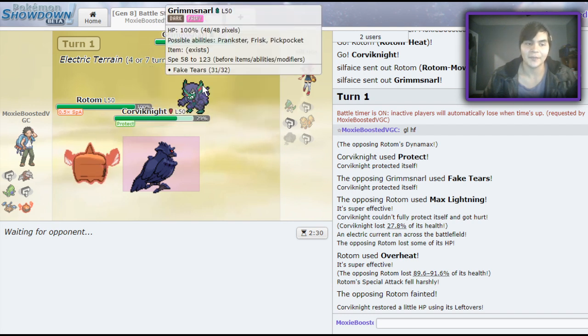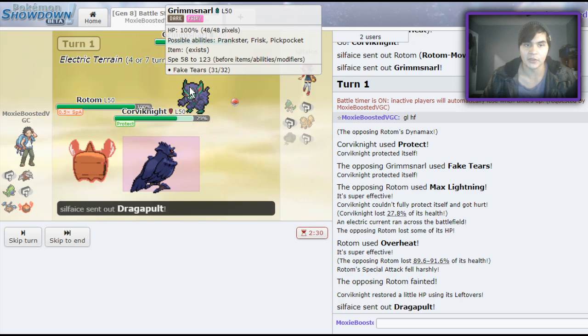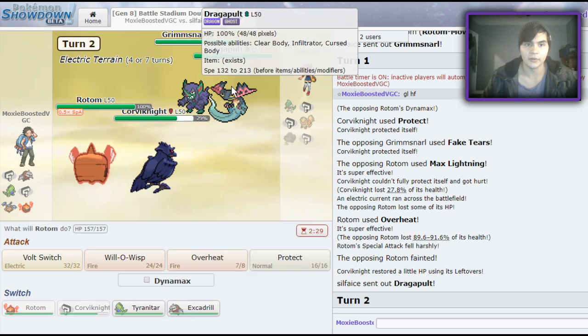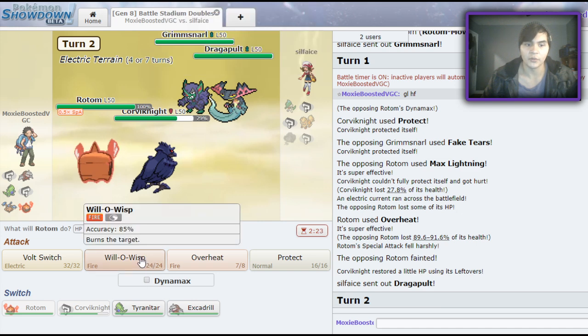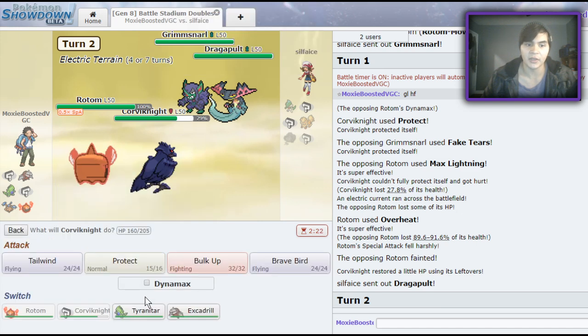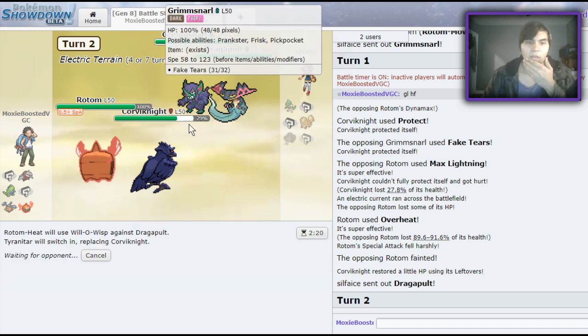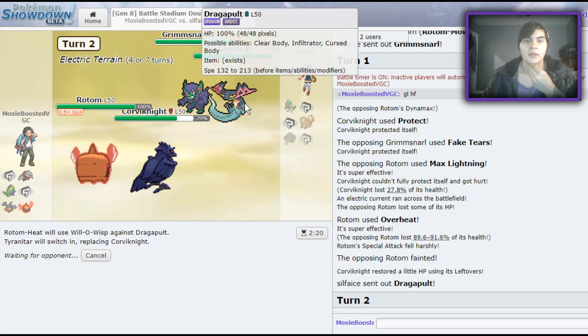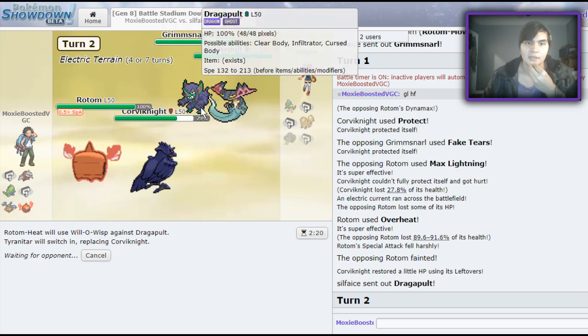Had I not — there was no safe switch there except for Excadrill; Excadrill was the only safe switch. There's the Dragapult — I might just get Taunted here but I'm willing to risk it. I'll go for a Will-O-Wisp and switch in my Tyranitar. I'm hoping he Taunts my Corvinite if anything — he might think I have no reason to stay in with Rotom, but this is just such a safe play going for that Will-O-Wisp.